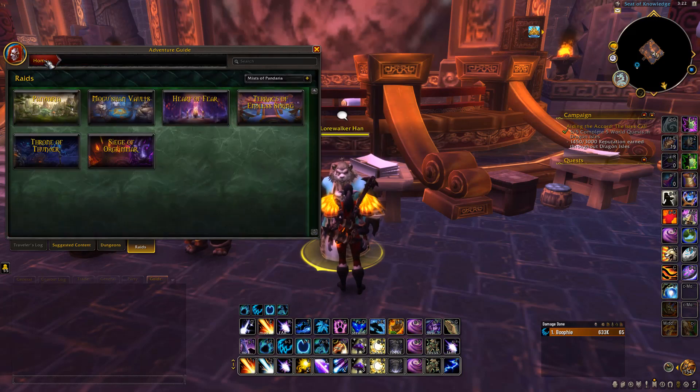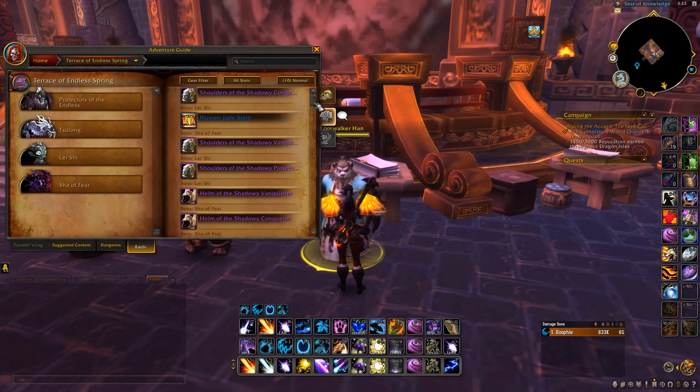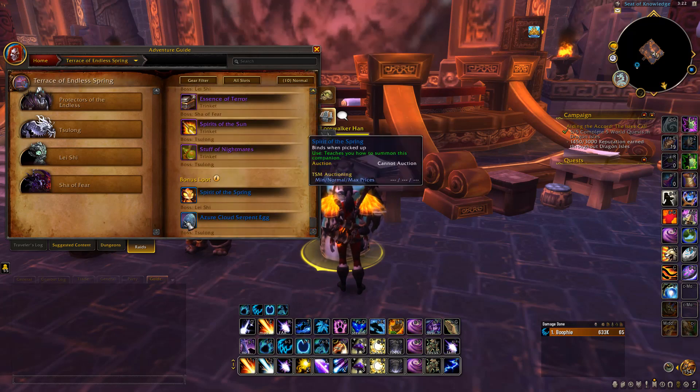So that would be the best way if you want to make the most amount of gold in the quickest time — come check and write down the names of every single one of the pets you can get from here. Then go check your Auction House, see which ones are worth farming, and go ahead and farm the ones that you want to get.